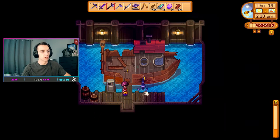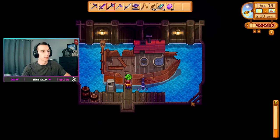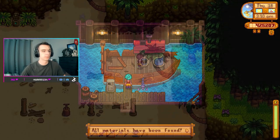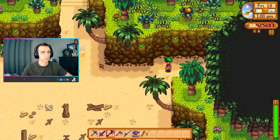To get there, we'll first have to get to Ginger Island. You'll need to bring Willy 5 iridium bars, 5 battery packs, and 200 hardwood to repair his ship. After you get to the island, go to the right, watch the Leo cutscene, and return back to the main beach area.